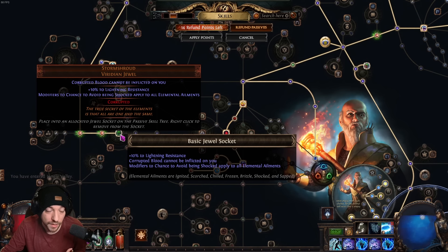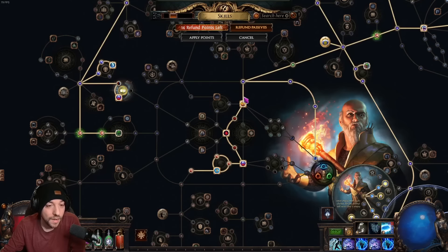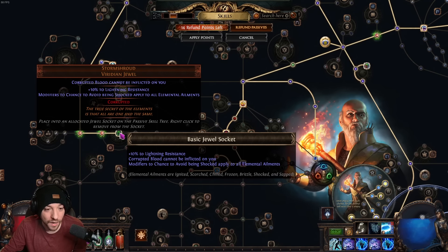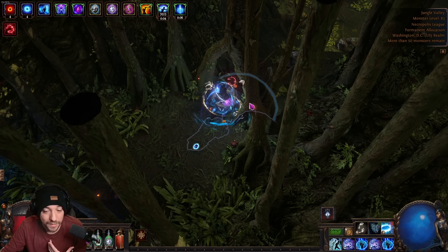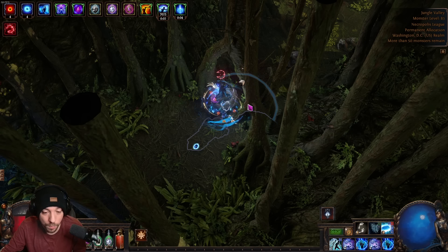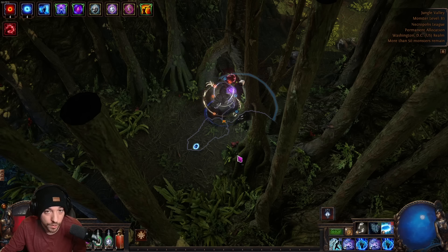The Storm Shroud jewel I have is one where corrupted blood cannot be inflicted on me — it's around 35 divine, you do not need one like that. It makes modifiers that give a chance to be shocked convert, so I have 100% chance to avoid elemental ailments — shock, freeze, and things like that. Another thing to watch for is bleed — you can have a health flask ready to mash. Some people can leech through it with no problem.